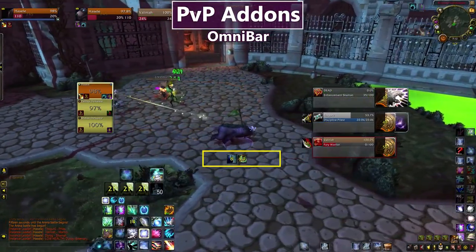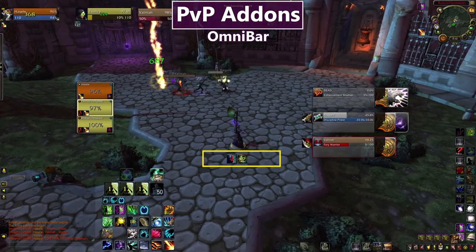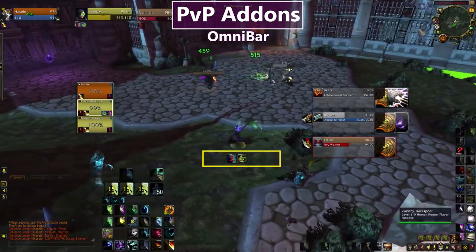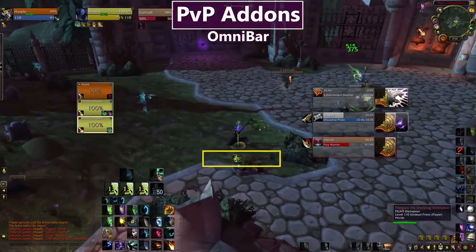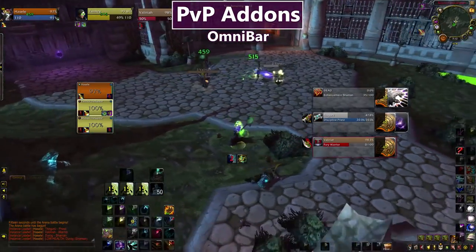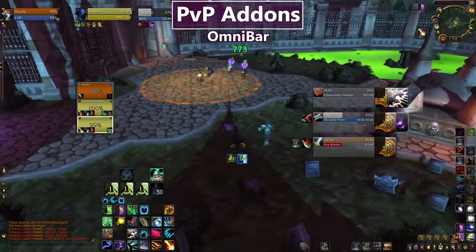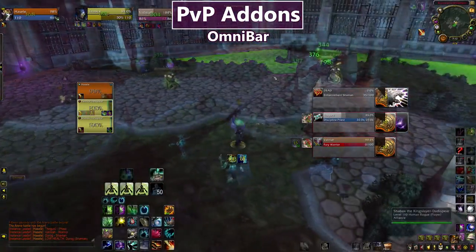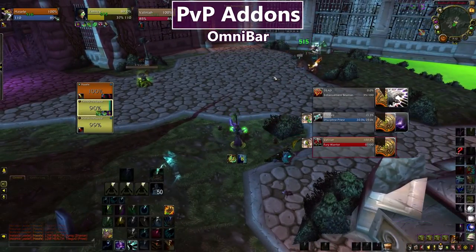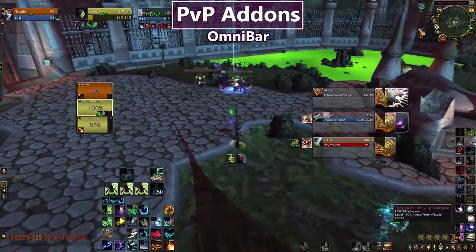Finally, the third PvP addon is Omnibar, visible here in the middle — it tracks enemy cooldowns. I can see there are 15 seconds until the enemy Priest can scream again, and the Stormbolt just went out with 25 seconds until it can happen again. It's useful for both knowing that an ability happened — you see it pop up as a cooldown — and knowing when it can happen again. Omnibar along with Gladius are my two absolute essential addons I would not PvP without.